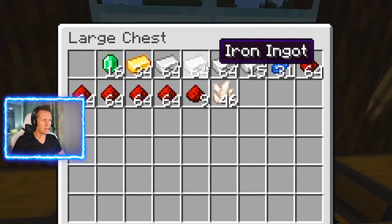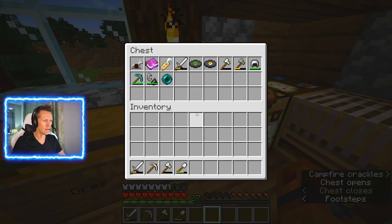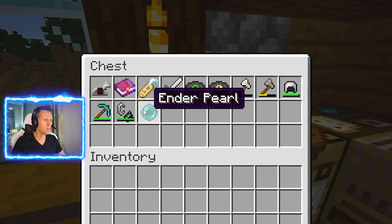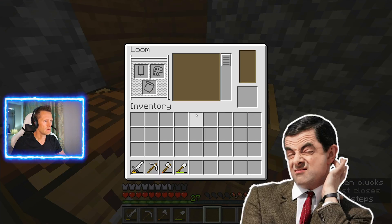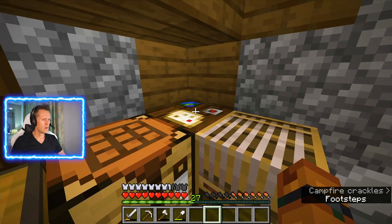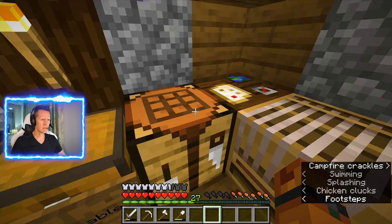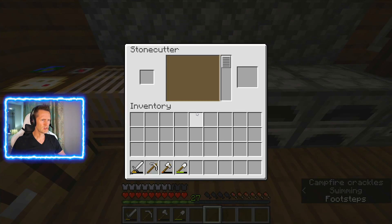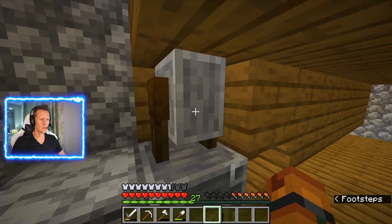We've got emeralds, we've got iron — she is rich! She's been playing this a while. Music discs, ender pearls — pretty crazy. I've never seen utilities like this. There's a cartography table for making maps, a crafting table, a stonecutter, and a blast furnace. I think she's more advanced than I could possibly imagine.